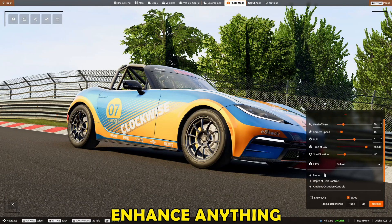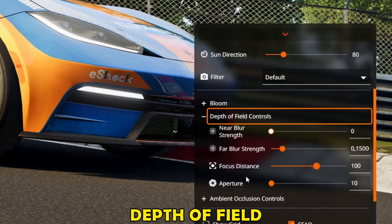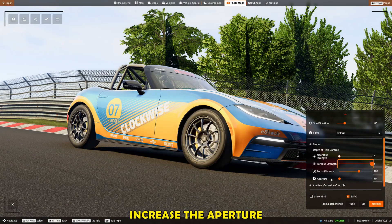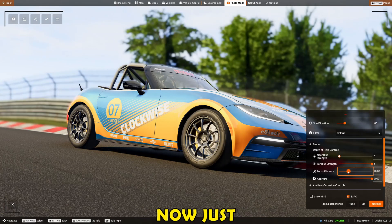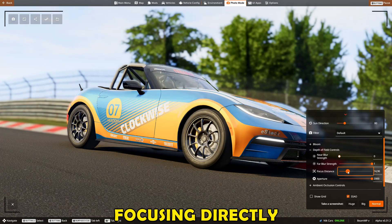Filters don't really enhance anything; in some cases they just make your game look a lot worse. For depth of field, the way to figure this out is to first increase the far blur strength all the way, increase the aperture all the way, and then mess around with the focus distance until you are focusing directly onto the car and nothing else.